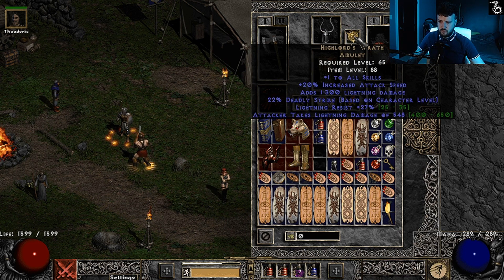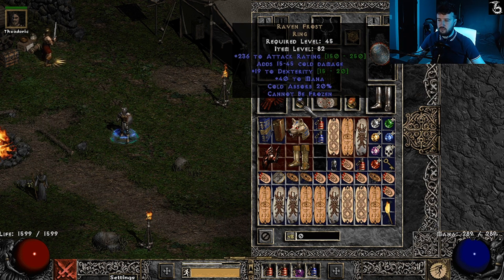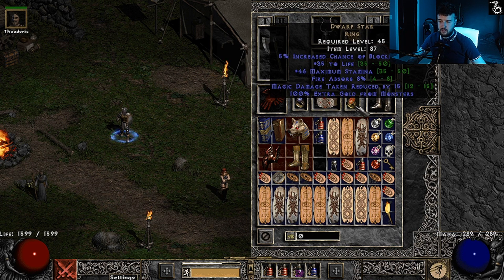Using a Highlord's amulet — 1 to all skills, 20% IAS, 300 lightning damage, some deadly strike, and lightning res. Can't go wrong — standard melee amulet. I'm using a 236/19 Ravenfrost; cannot be frozen is essential for any melee character because if you're frozen you attack at half speed. My other ring is a Dwarf Star — 5% increased chance of blocking, 35 life, and fire absorb for ubers.